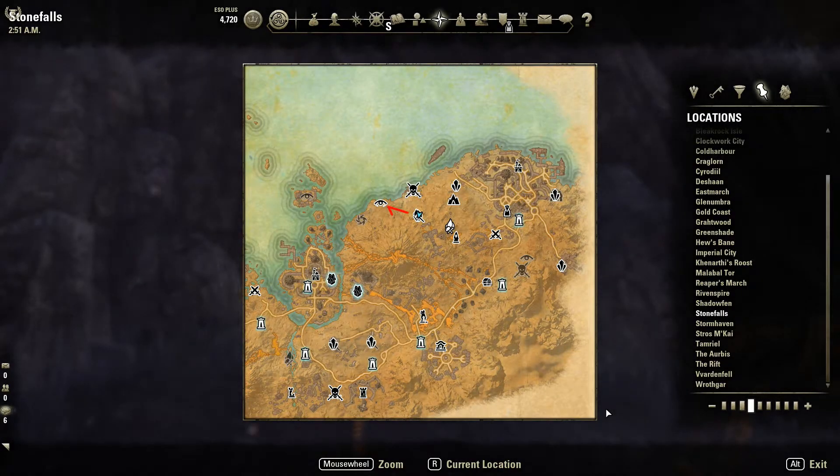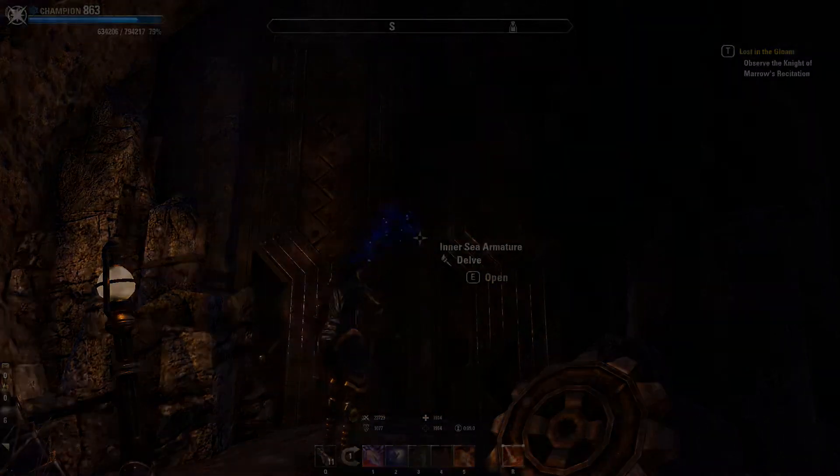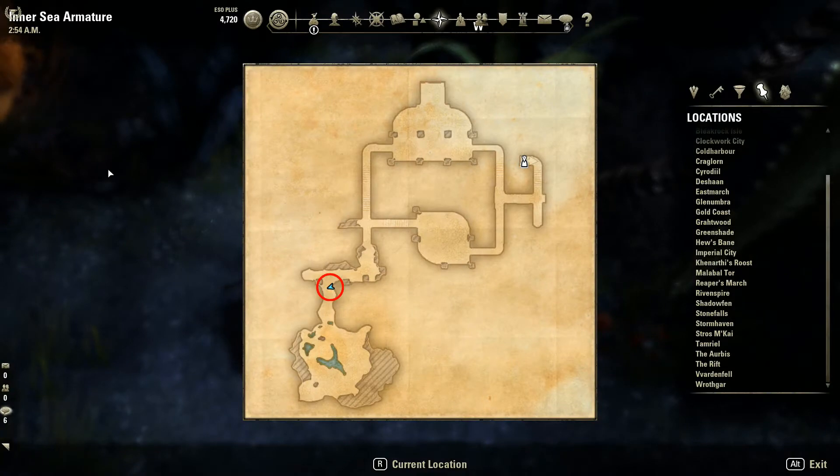Następny przystanek to Stone Falls, w którym musimy odszukać miejsce o nazwie Inercy Armature. Po przekroczeniu Bramy Ruin docieramy do miejsca, w którym leży Left Hand.